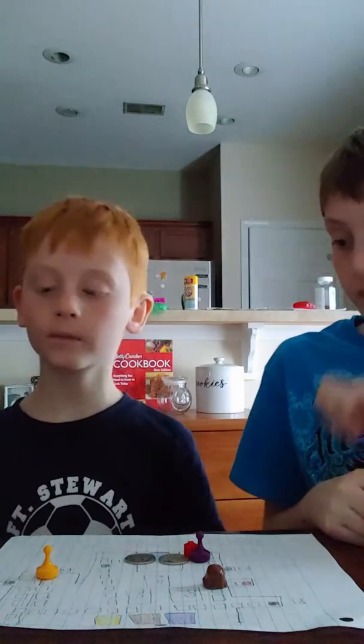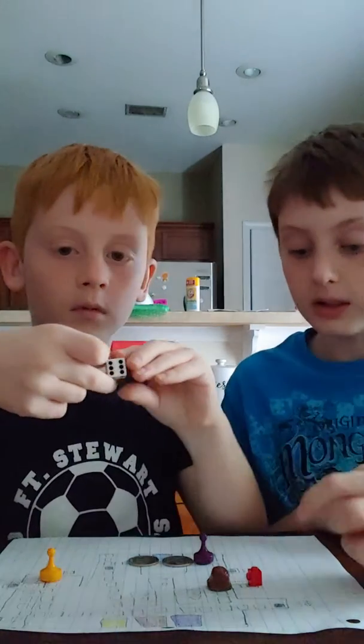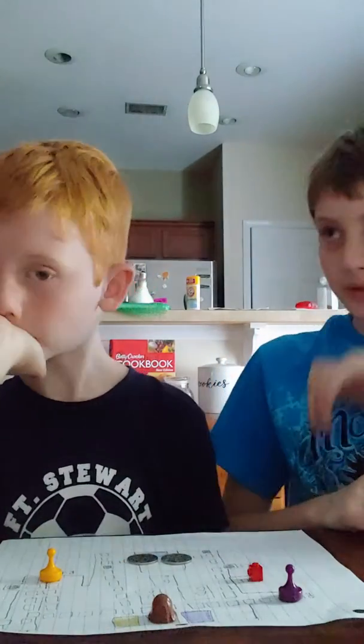Now you gotta roll for Foxy to see... six. So you get to go to the higher number. Actually no, because Foxy always has to go back to his cove. So then six for Bonnie — put Bonnie in the higher number room, so now you get to draw a hallucination. Roll — one. So you get to go to the lower number room. Hallucination card: Freddy's looking at the show stage camera — send Freddy to the start point.